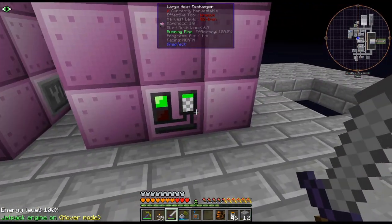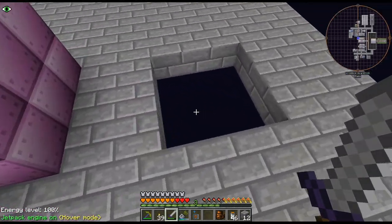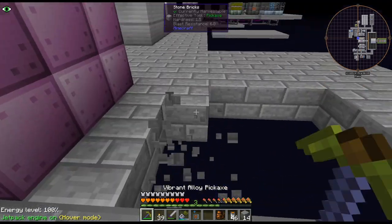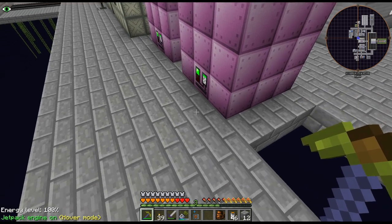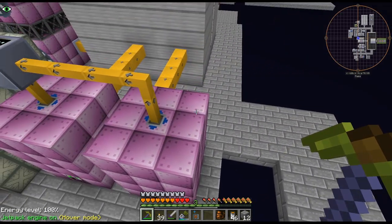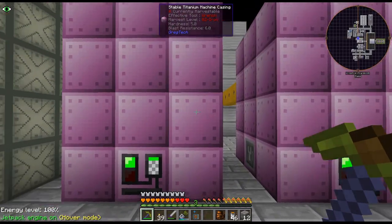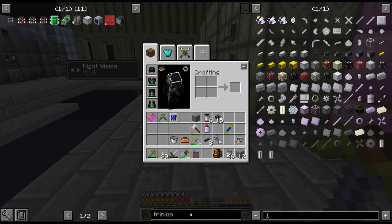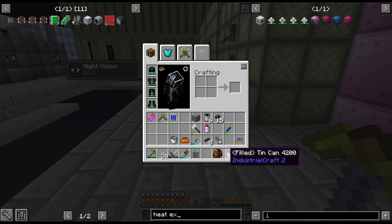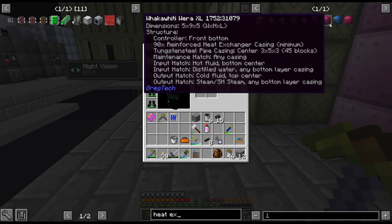I'm thinking either we do a third large heat exchanger or I do something different and upgrade the heat exchangers. There are multiple types of heat exchangers now — I think there are three of them. I don't know which one is better, I have no idea how big that is — five by nine by five. That one doesn't say how big it is.